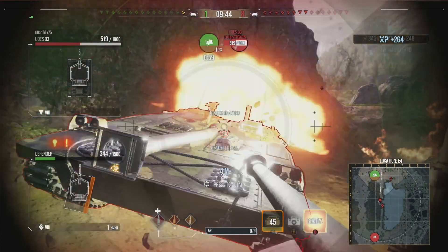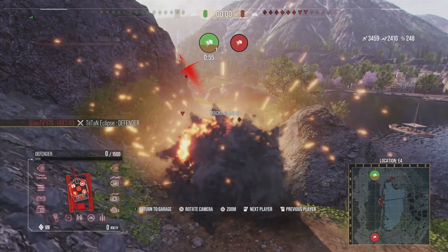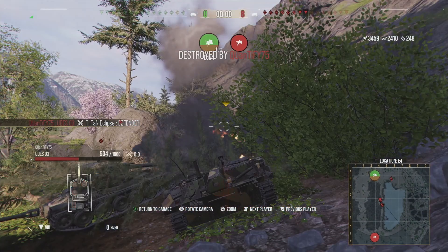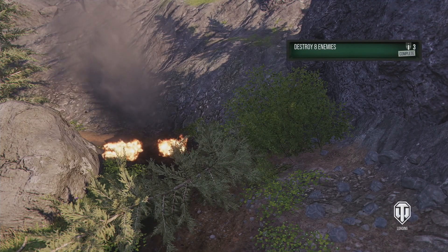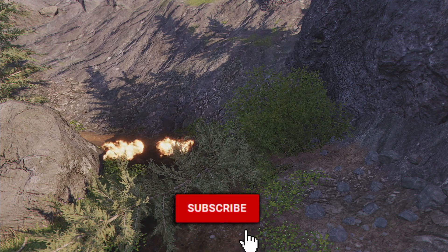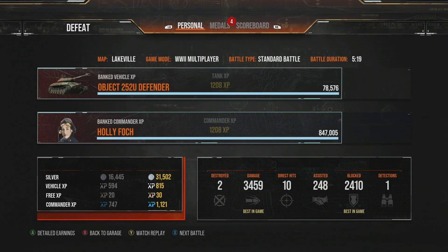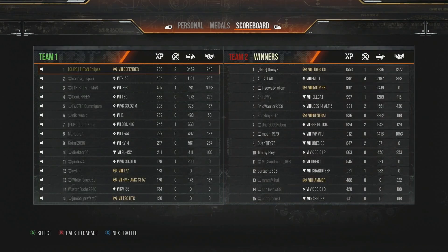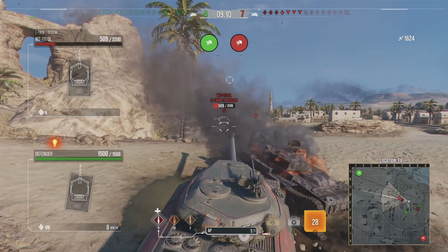If you stick your barrel into their barrels, you can actually bounce a lot around. Unfortunately we don't bounce an inordinate amount, but we still bounce 2,400. And that's in a scenario where we've got people shooting us in the side and in the back. If we were able to face hug both of those without being shot in the back and the side, we'd have probably bounced a lot more and could have potentially taken them both out, because the Emil 1 is of course an autoloader and once they're out of shells, they don't typically have much of an impact on your hit points.